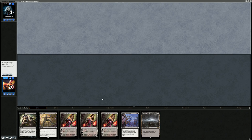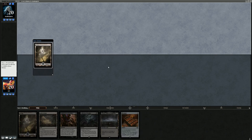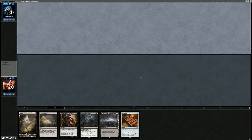This opening hand isn't very good — triple Liliana, only one land. We'll go to six. This one I can get behind. So we've got our turn one Inquisition, turn two Brutality, and a win condition with the Rack. It's going to be a tapped Blood Crypt from our opponent. Let's have a look with Inquisition — it looks like we're up against the Hogaak Vengevine deck, so we'll probably just take the Altar.